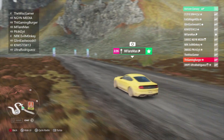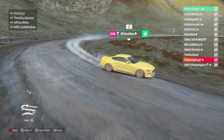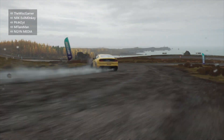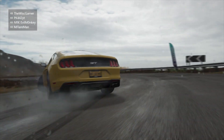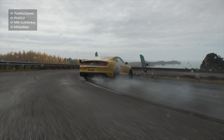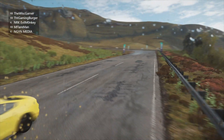Off he goes down the first corner, taking an inside line and going outside. He's taking a very wide line through there, into the next corner — that is a very nice line, not perfect but very good for points. He's keeping his speed well, losing a bit of angle through that corner, and into the final corner he takes a massive rip of the e-brake. There goes M Flareman with his first run.